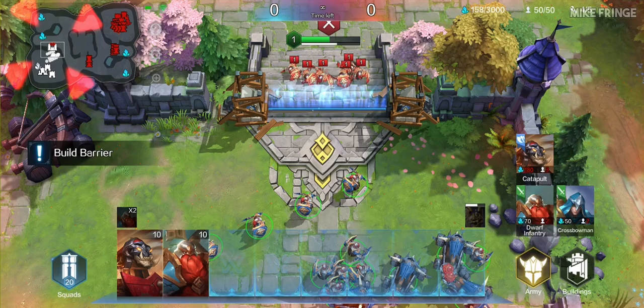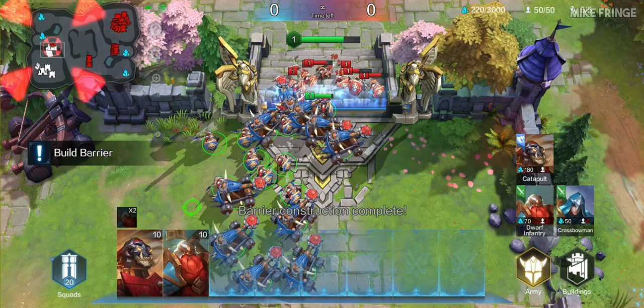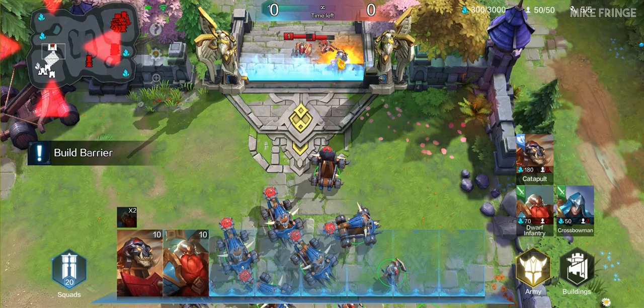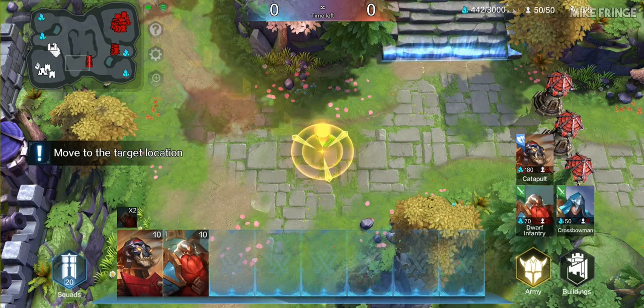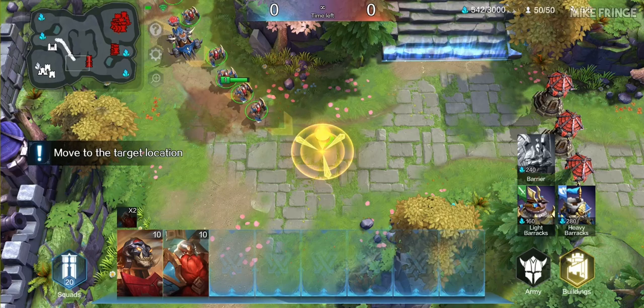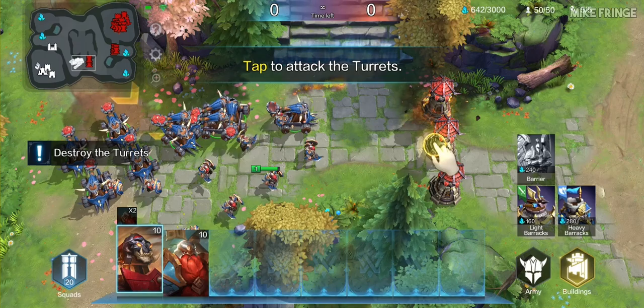Our building is under attack. Our units are under attack. The barrier can stop the enemy's ground units. Enemy turret spotted — use the superior range of catapults to neutralize them. Tap to select only the catapults, then tap to attack the turrets.